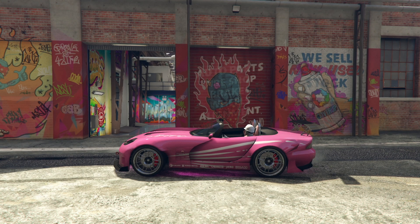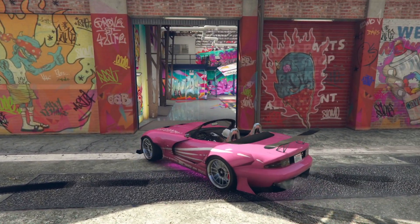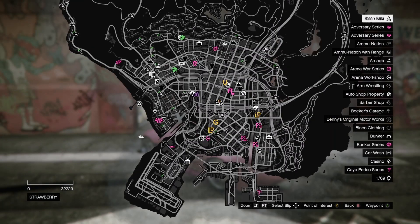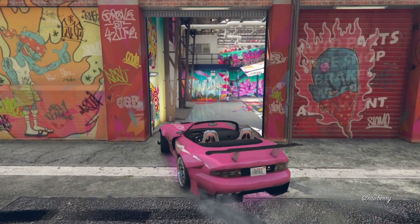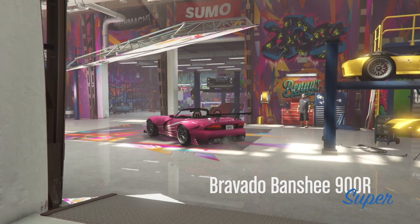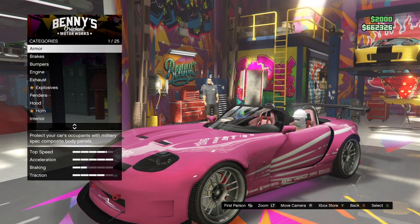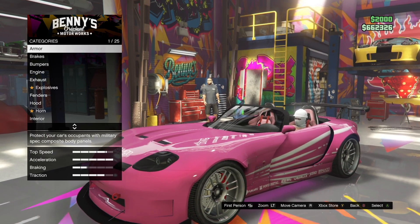Once your car comes in, you want to go to Benny's — it is located right here. Once you enter Benny's, it's going to pop up a thing saying Upgrade, and it should be at the very top. Click on that. The price is going to be close to $600,000. And then once that's done, you're going to start upgrading your car.